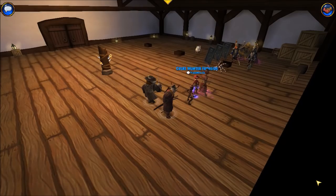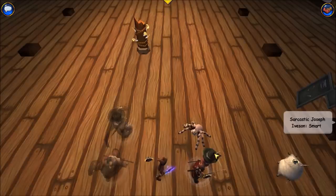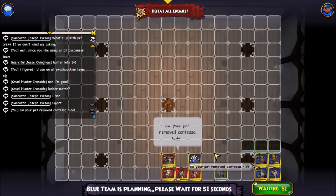Let's see — my pet has scent too. Aw, your pet removed Contessa's hide! But it also blocked off a space, so only one of his units can access me this turn.